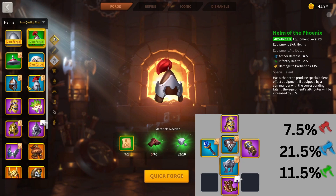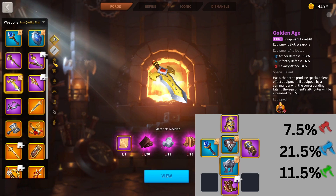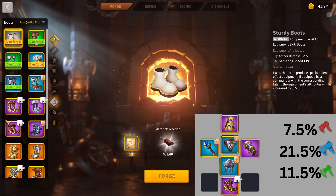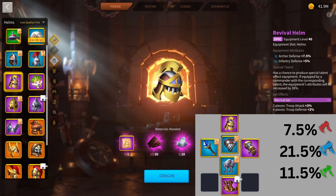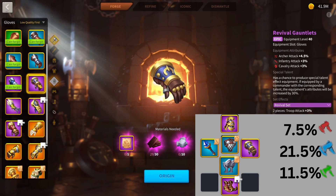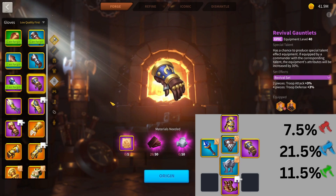Now you're looking to upgrade even more into that epic tier. Your weapon is actually still staying at Staff of the Lost — the other upgrade, the Golden Age, is quite expensive and is a bit later. I won't be changing the Commander's Heavy Chestplate, the Greaves of the Exile, or the Flame Treads because they are just so powerful. I will, however, be upgrading your helmet to the Revival Helmet — very powerful, certainly better than 4% defense from the Helm of the Phoenix. Plus, you're working towards that Revival Set bonus, which is why I also upgrade to the Revival Gauntlets. With the set bonus included and no talents, you're looking at 7.5% attack, 21.5% defense, and 11.5% health.